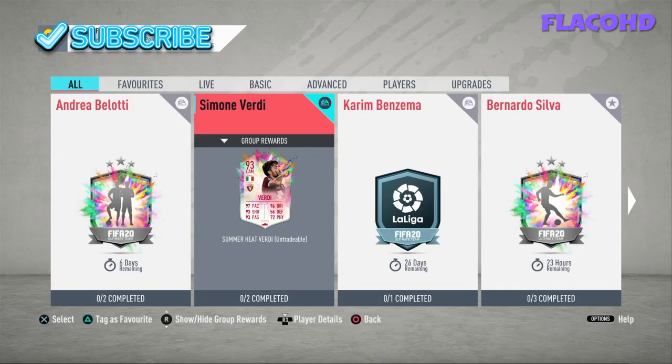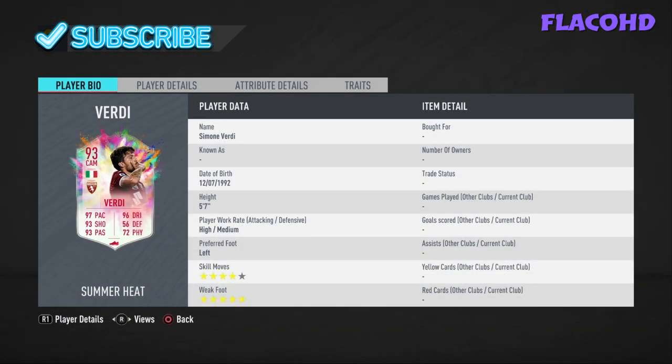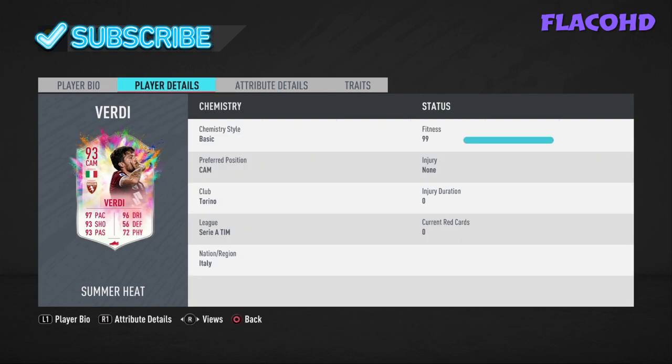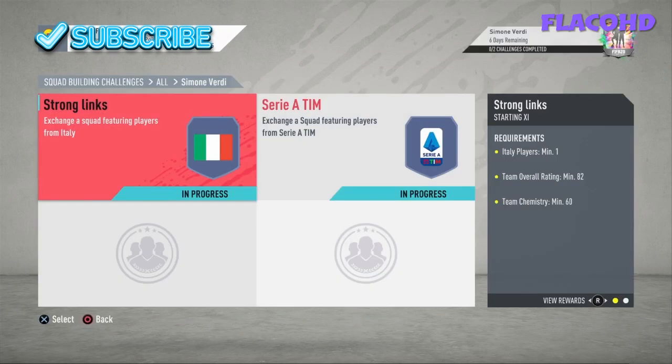Welcome back to my channel. Today I'll be showing you guys how to do the dynamic duo SBC for Simon Verdi. Let's get into the team — it looks like an incredible card: 97 pace, 96 dribbling, 93 passing, four star/five star, which is amazing. Stats look pretty insane to be fair. Finishing could have been better, but he's a CAM so he's more of a passer.